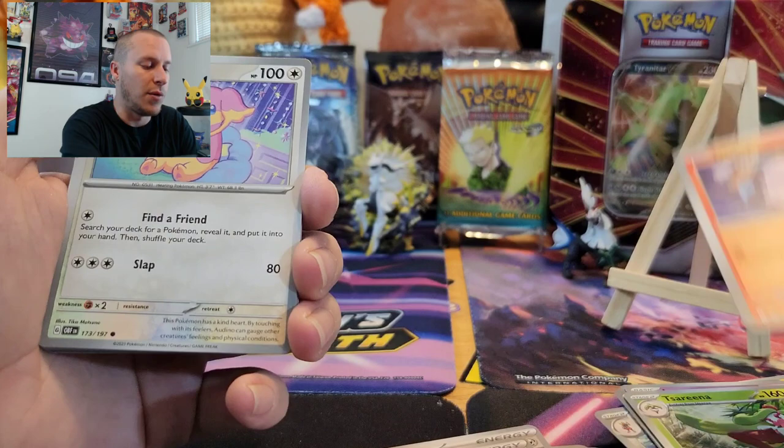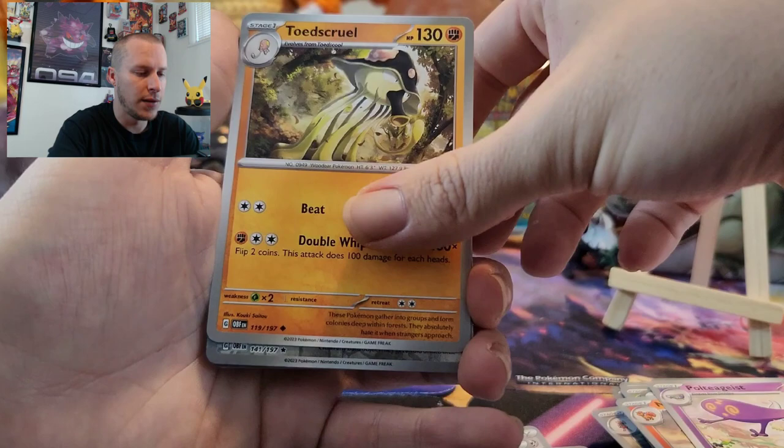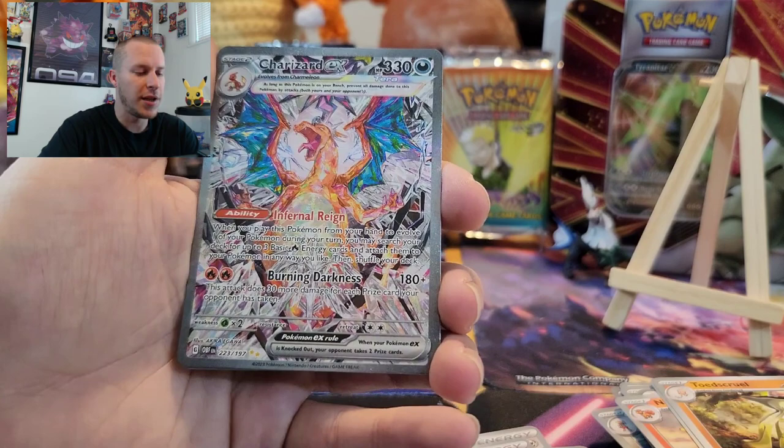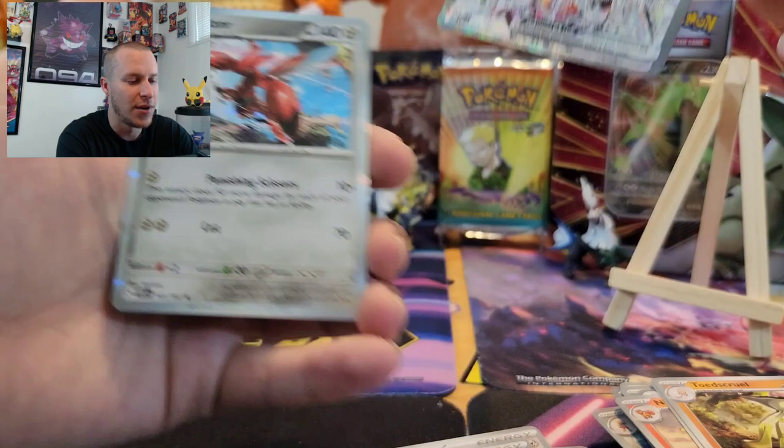Litwick, Audino — let me get centered on the camera here, sorry guys. Charmander, Rhyme, Ninetales, Polteageist, Toedscool, Reverse Scizor. Oh my word. You've got to be kidding me — Alt-Art Charizard! Wow. What the heck? I got both the Charizards I wanted from this set so far. Wow. Jesus.